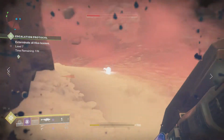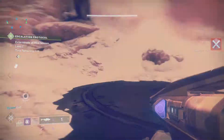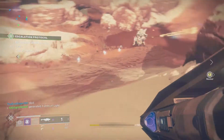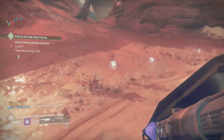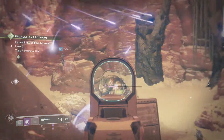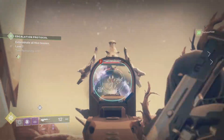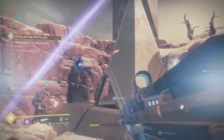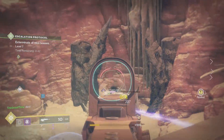Each of the first three bosses has a unique weapon tied to them — the first one was the shotgun, the second was the SMG, and this week it's the sniper rifle. To clarify: the weapons do not drop from the chest at the end of level 7 and you do not need a key for a weapon — that's only for the armor set. The weapons drop from the boss himself, so you have an infinite number of tries per week.